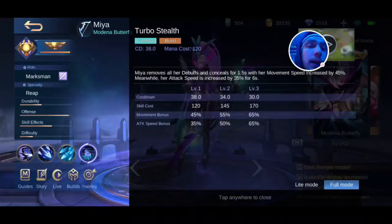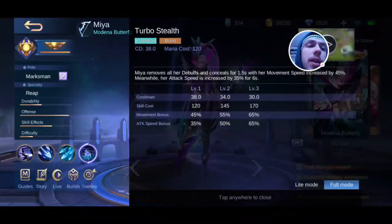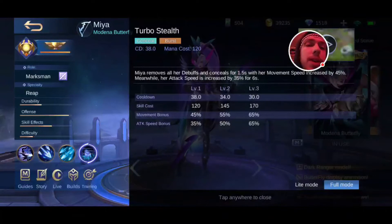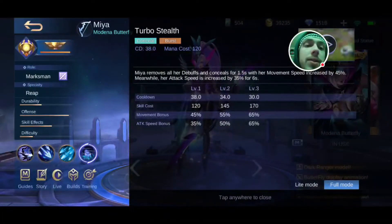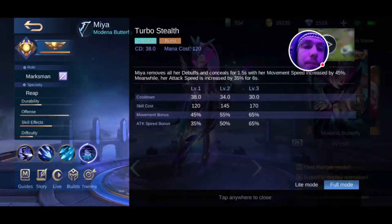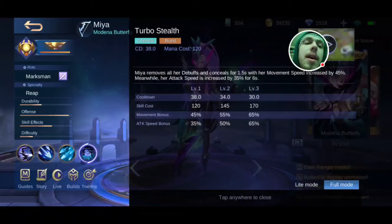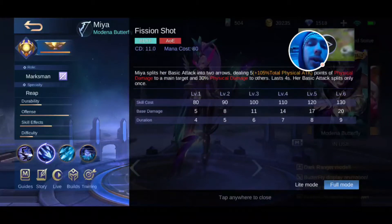And her Turbo Stealth — this is her ultimate. Maya removes all debuffs and conceals herself for 1.5 seconds, and her movement speed is increased by 45%, while her attack speed is increased by 35% for 6 seconds. You can use it to escape, because it'll take off stuns — it's like having a built-in Purify and an Invisibility for 1.5 seconds. That's usually plenty of time to run away. Or you can use it to run into a fight, since the attack speed lasts for 6 seconds — you can use it before you fight to give you that extra boost before you go in.